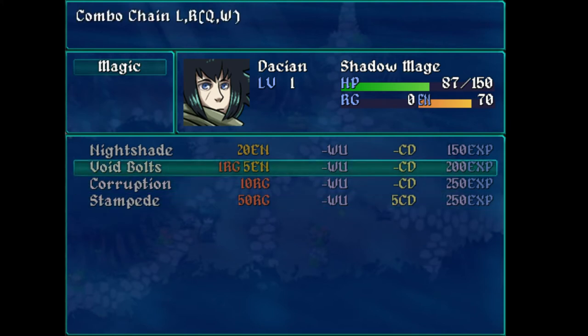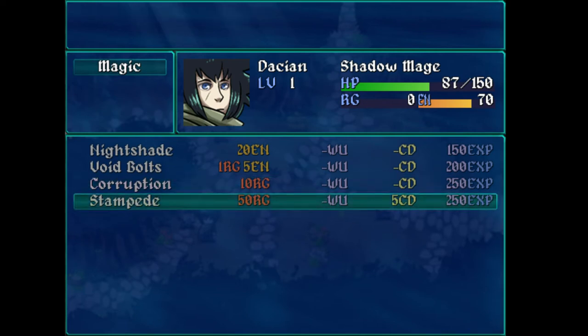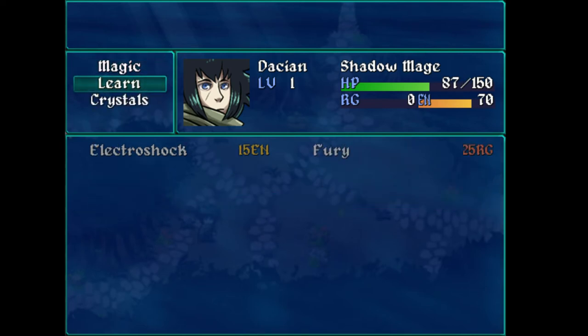Is this something I need to memorize if I want to use these abilities? Do I need to know that when I use Void Bolts I must remember to hit QW, and when I use Corruption I must remember to hit WQA? Or when I use them, is there some kind of prompt that says by the way, this is the combo for this? Because if I have to come in here and memorize it, odds are I'm probably just going to stick to a single ability. Just initial concerns.